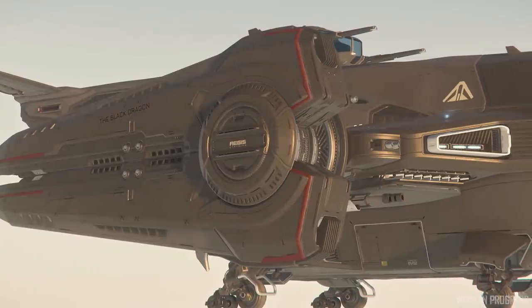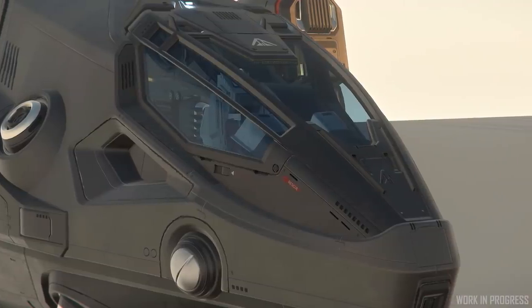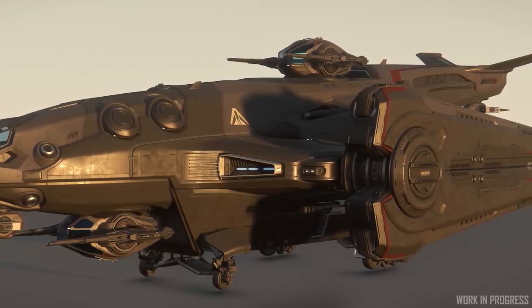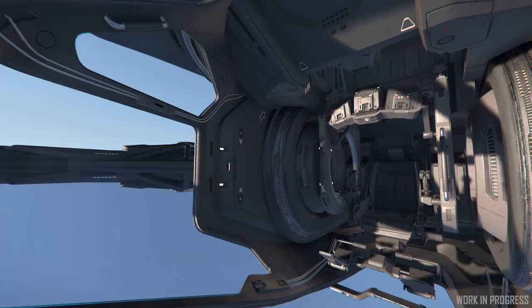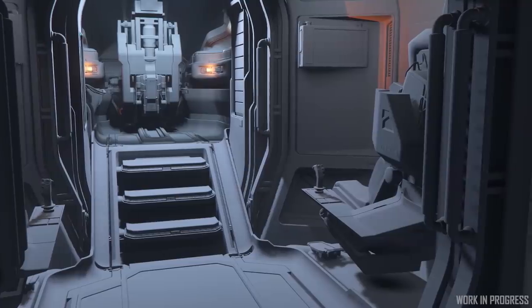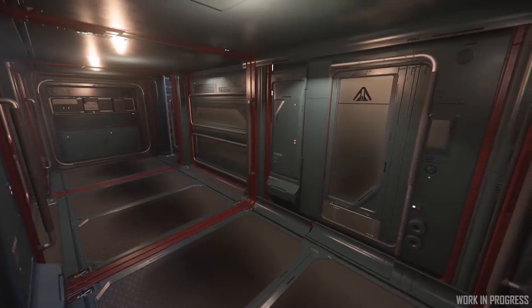Recently you've seen the current exterior progress of the Aegis Redeemer during Invictus, so let's take a look inside at the continuing work on the interior, with a look at greybox progress on the manned turret, remote turret bay, and habitation module.